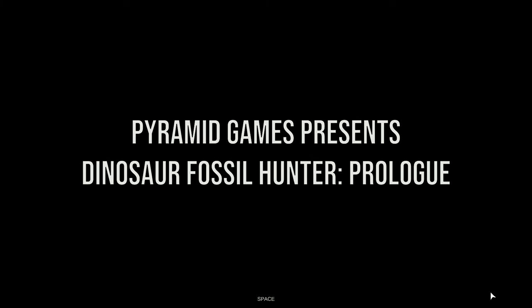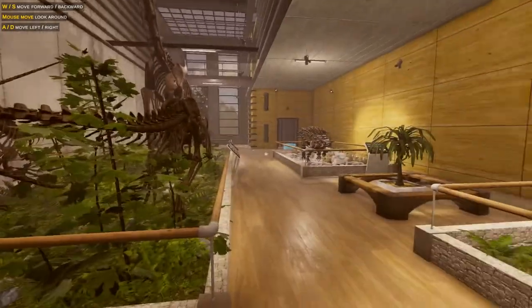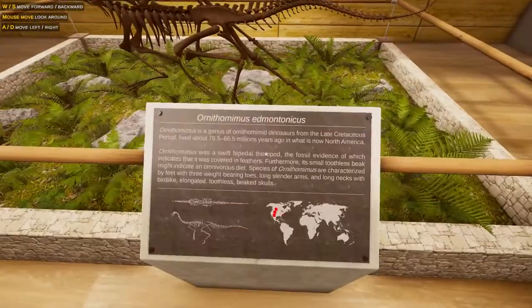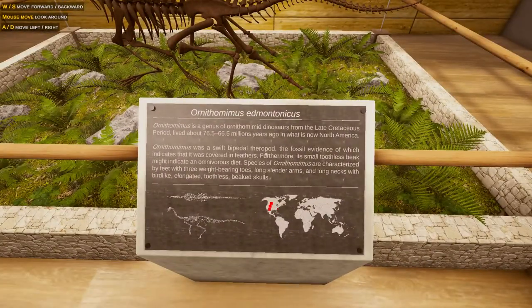Pyramid Games presents Dinosaur Fossil Hunter Prologue. Alright, WSAD to walk around. This is a nice museum. Alright, Ornithomimus, not Struthiomimus. These are Ornithomimus, although very similar. Genus of Ornithomimid dinosaurs, funnily enough, from the late Cretaceous of North America. It's a swift bipedal theropod, so that means it ran on two legs.